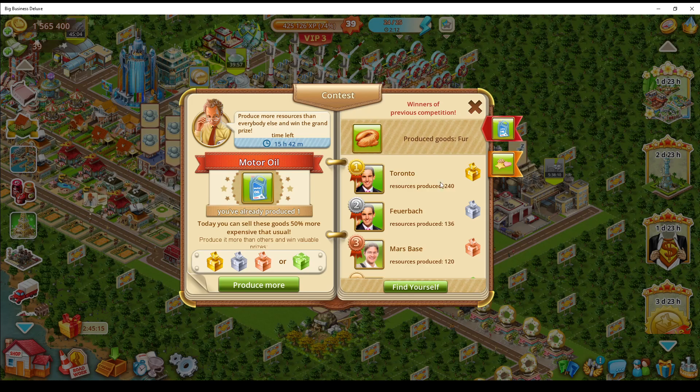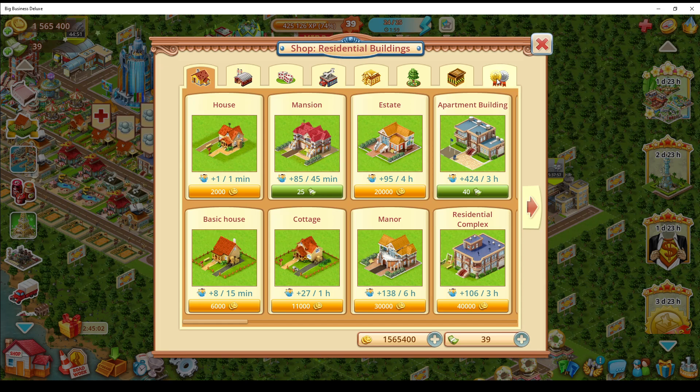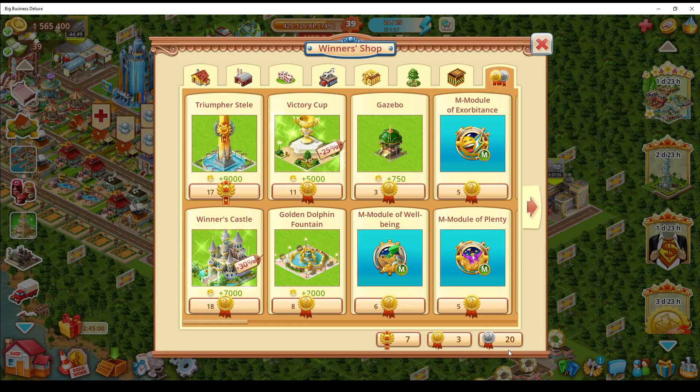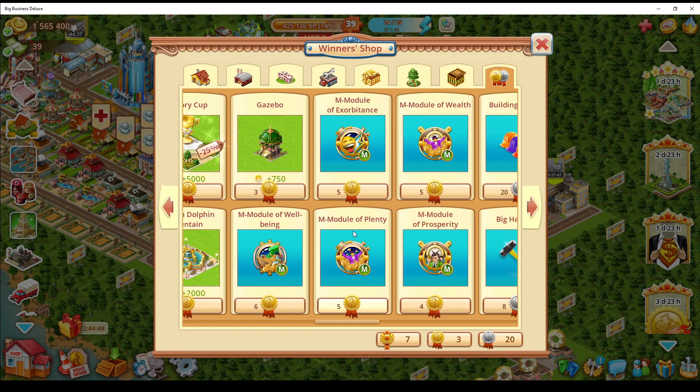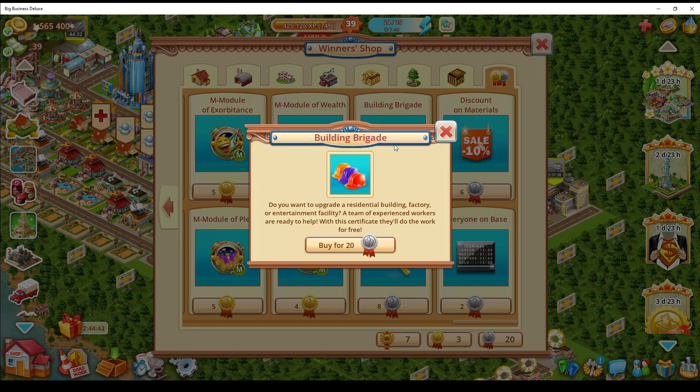The reason I do these competitions isn't to be number one — that's near impossible without enough factories — it's to get on the list. When you get on the list you get resources. I'll show you one I'm going to use now. If you get on the list you get silver; if you're number one you get more. Once you have enough silver, I like to use it so my building upgrades are free. Click on that and it's gone.